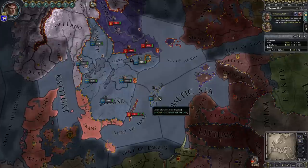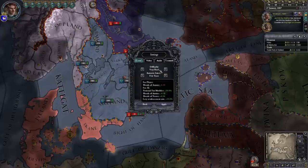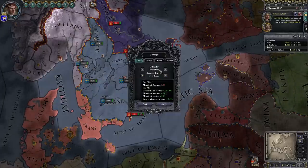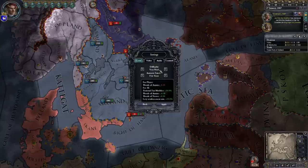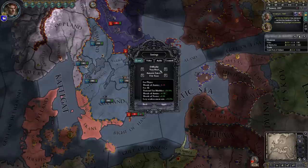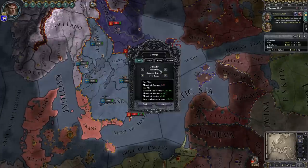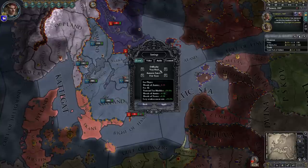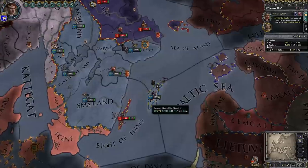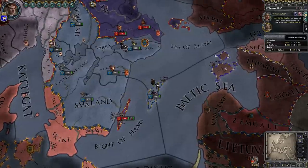I am playing on the difficult setting, which gives a lot of benefits to the AI: lower morale for me, which makes combat difficult; higher morale for the enemy, which makes it even more difficult — sometimes it's like fighting against a brick wall. I also get 50% more income, which makes a huge difference because it kind of works its way up the ladder from Count to Duke to King. But it's one of the only ways to try to make the game a little bit more challenging.